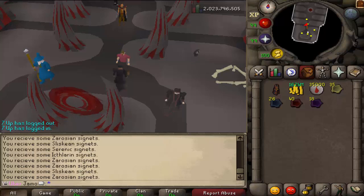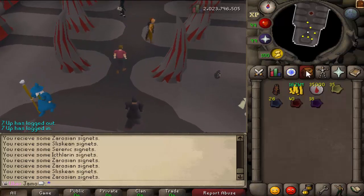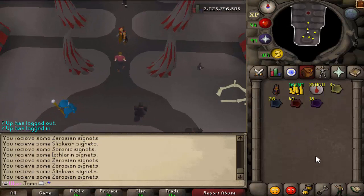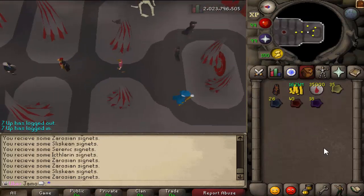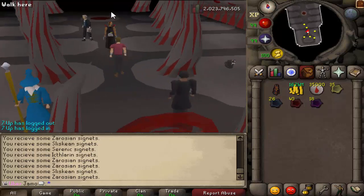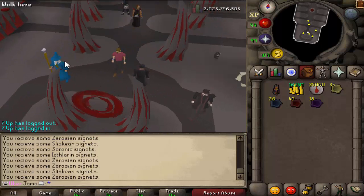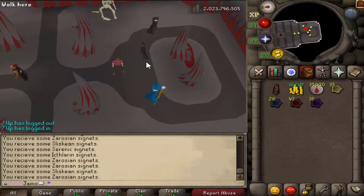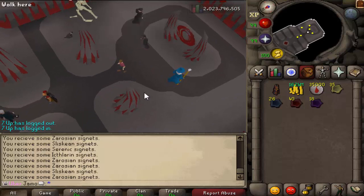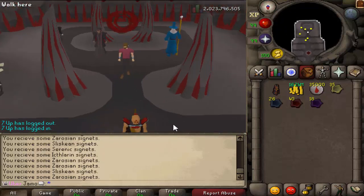There is also another thing — if you have all of the achievements done, every single achievement, you can access the Achievement Cape shop. The Achievement Cape will teleport you to the camps, so if you have all the achievements done, you don't even need signets anymore. None of the rest of these NPCs matter too much; they're mostly just for lore and storyline behind God Wars 2. If you're into that, you can talk to them. But let's get into the bosses.